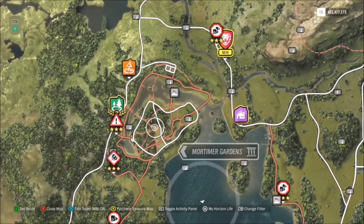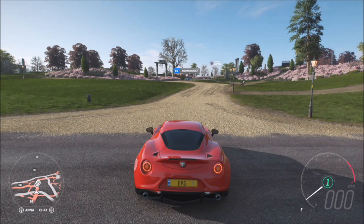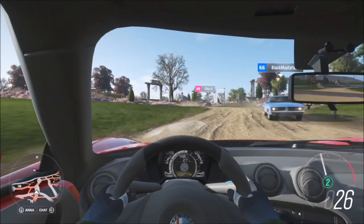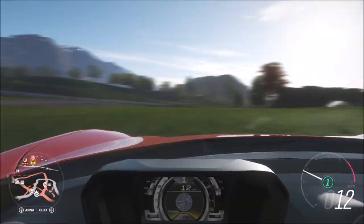The location is straight in the top left corner — you'll see it next to the Lake Lodge house. There's also a little photo area where you can snap a shot called Mortimer Gardens, so it's very clearly visible on the map for you guys to head to.